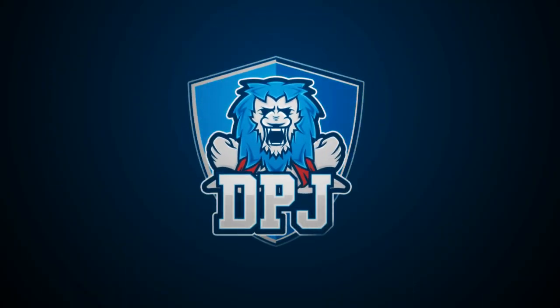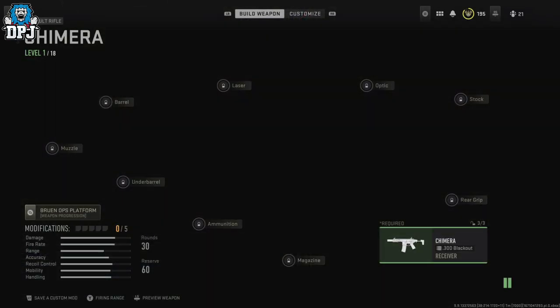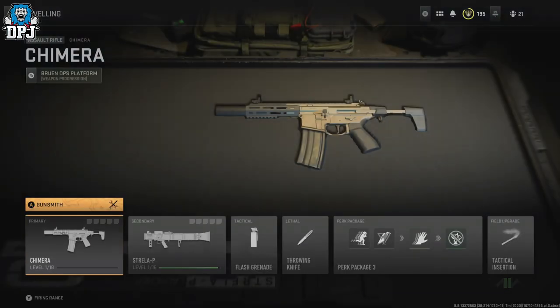The Chimera — I believe it's pronounced that way — has been added to Modern Warfare 2 with a mid-season update, but people are a little confused about how to get this thing. Today I will explain how you can unlock it in literally 10 minutes.